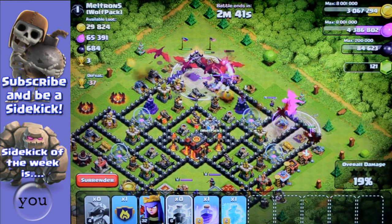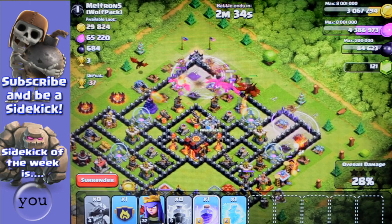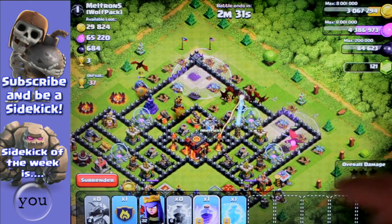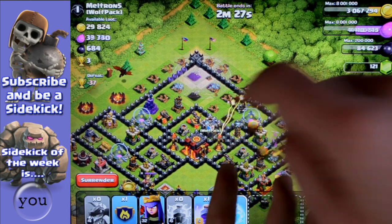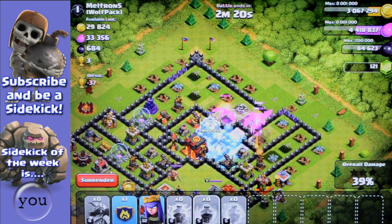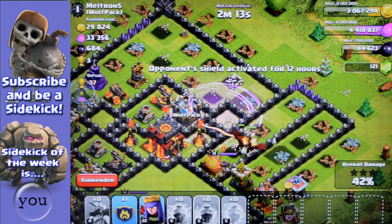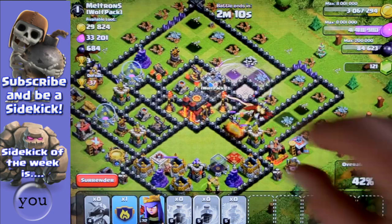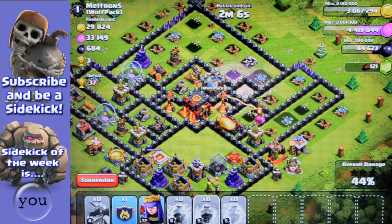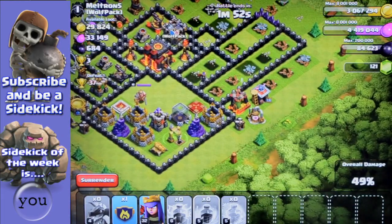We've got to take out the clan castle troops. Okay, so the freeze - can I do freeze? I've never done. Just pop it in there between those two lines. There we go, that's good. Now we need to rage in. There we go. Look - you see? It's taking out those buildings there. It's been distracted by the Queen. That's okay. So we need to decide where we're going to put the Queen in. You've taken out that one. I think you've done it - I think you've almost done it. Oh my gosh, you've got 49%!